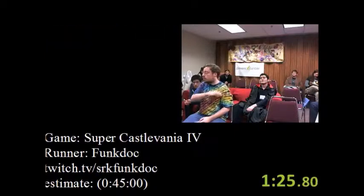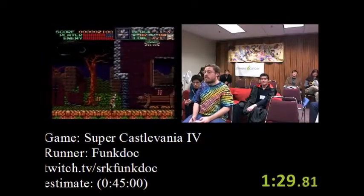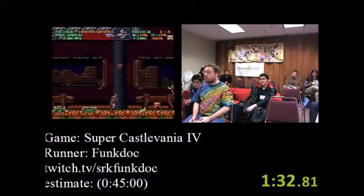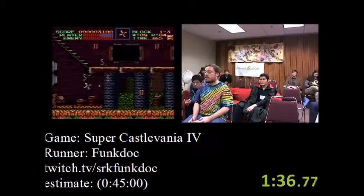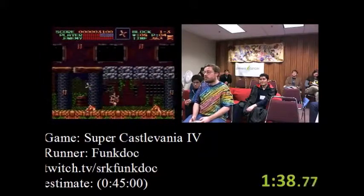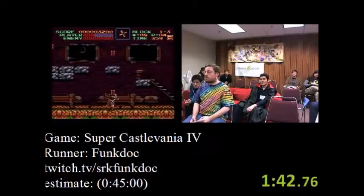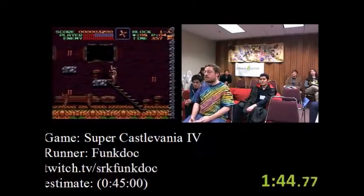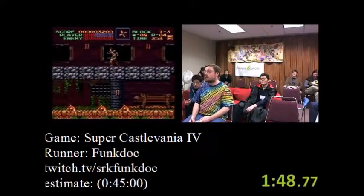Holy Water is drastically toned down — it doesn't stun-lock enemies nearly as well, it doesn't do as much damage as in III. The cross can also hit bosses multiple times per cross, often. Another big difference in IV: damage boosting means you travel faster than your normal walking speed, which is not the case in most other games.